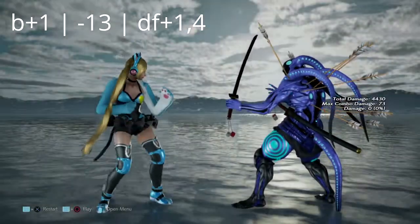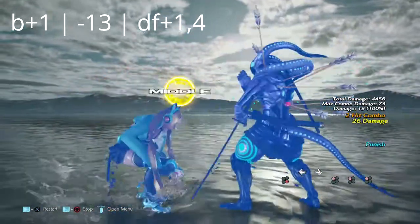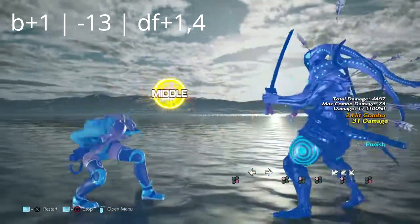Lucky Chloe's back 1 is negative 13 on block, allowing Yoshimitsu to get a down 4,1,4 or anything that is faster than that.